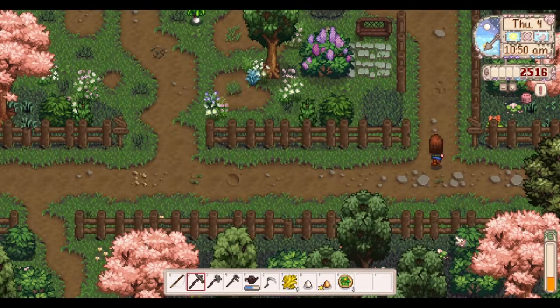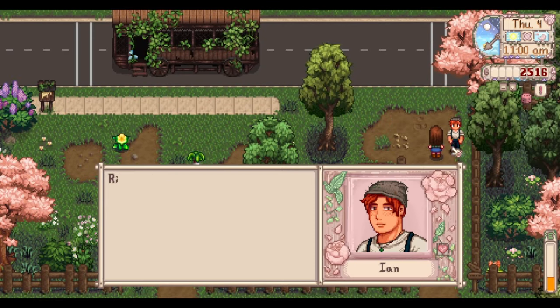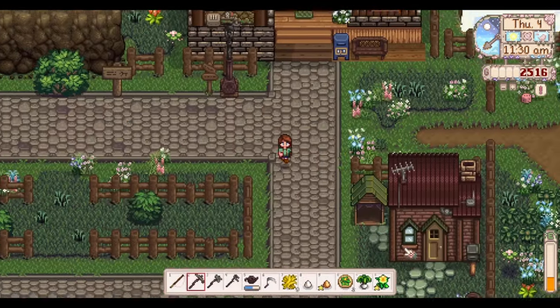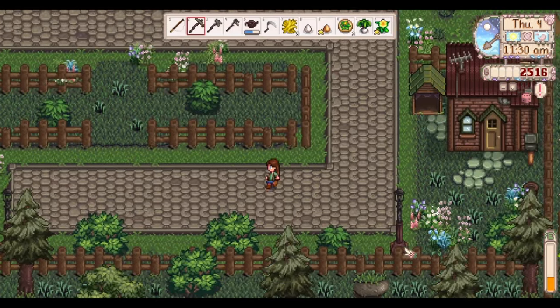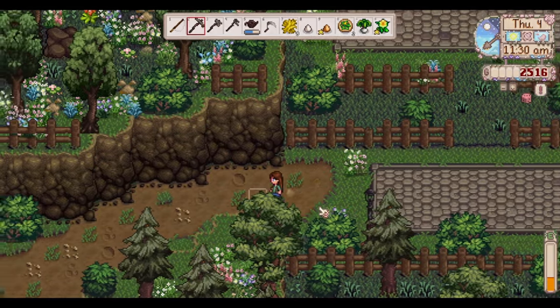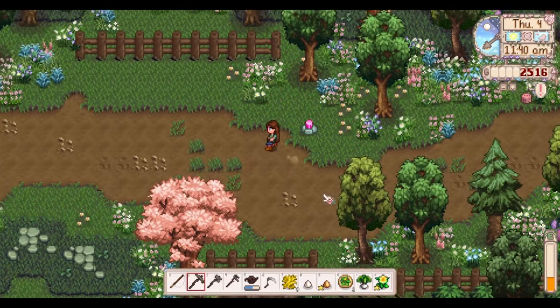Let's go back to Ridgeside. Hi Ian! I like to start Ridgeside this way because I go through this little wooded area that has a bunch of forage, and then we can just kind of make a circle through the whole area.